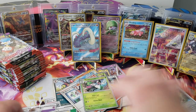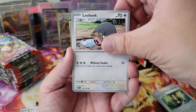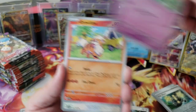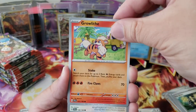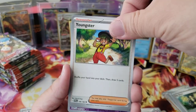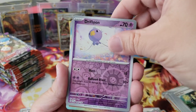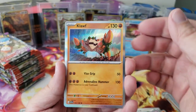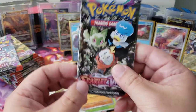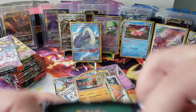Hey y'all, let me know down below what your chase card is. I'm assuming everybody wants the Miriam but there are others that are really great. I really like Psychic Pokémon, they're my favorite. We got Klawf — and then we got the card, the energy. We got one, two, three, four, five hits — not bad!